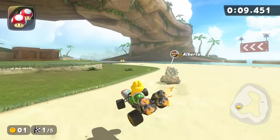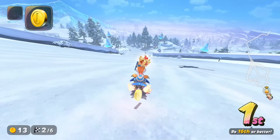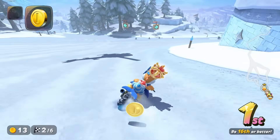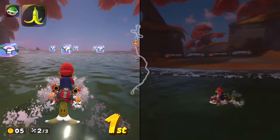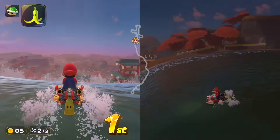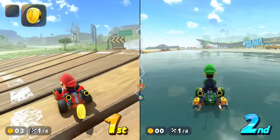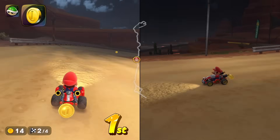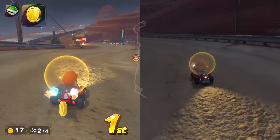I also knew that I couldn't simply turn on auto-accelerate and smart steering and let it go — some tracks are much wider than others. So in the end, I decided that I would follow the center line as much as possible. If there was a dashed white line, I followed it. Otherwise I stuck to where I believed the most central path to be, only swerving to avoid hazards, only going for coins if they're in my way.